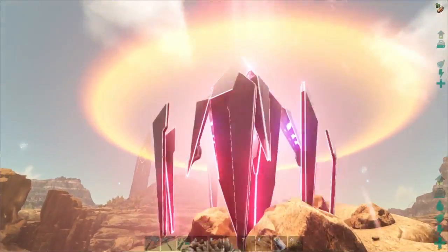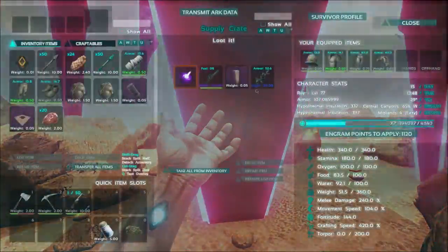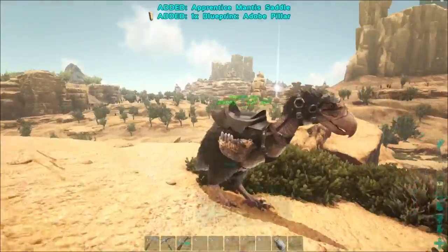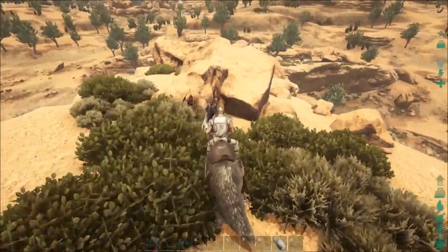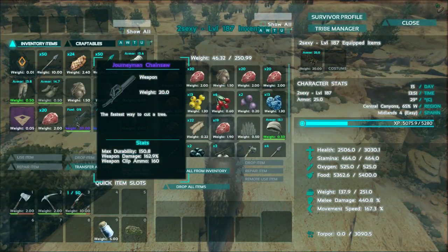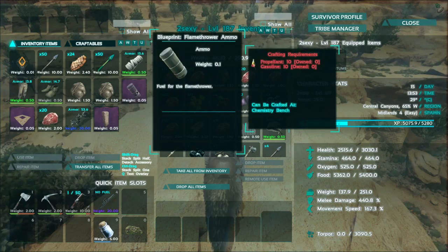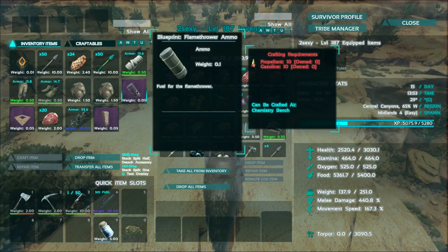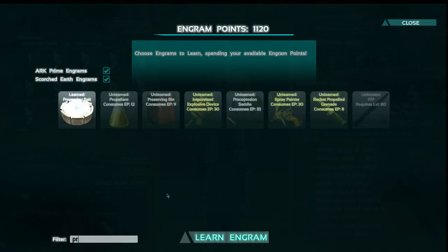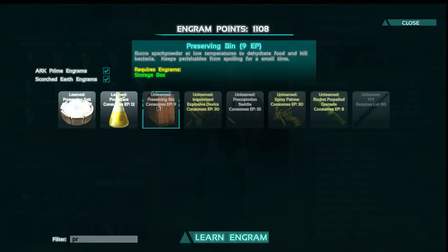A red beacon — why is there a circle around the beacon now? Chainsaw and mantis saddle. Mantis saddle is pretty nice — I've seen mantis in the desert, they are hostile. But a chainsaw is the fastest way to cut a tree. I've obtained a blueprint from a chemistry bench. Propellant, gasoline — so I need to learn propellant. I haven't even learned the preserving bin and stuff like that.